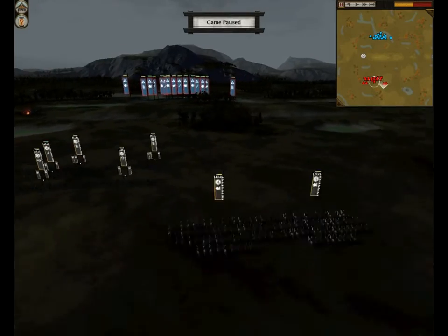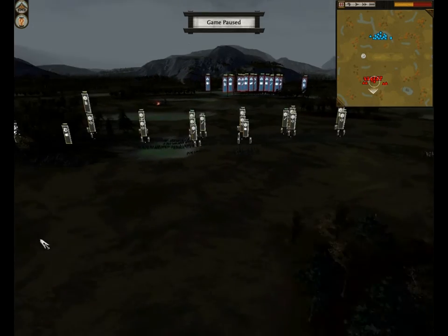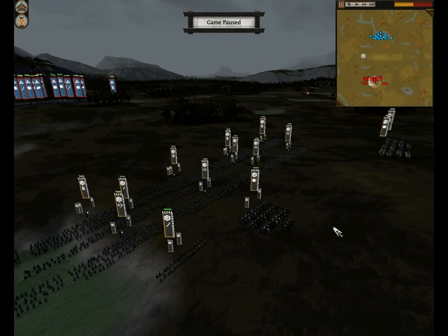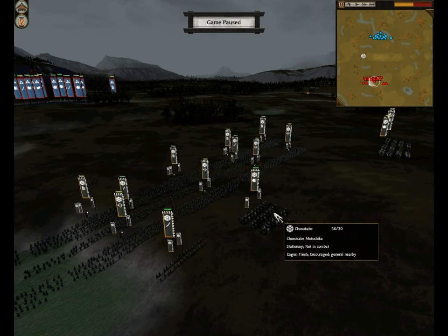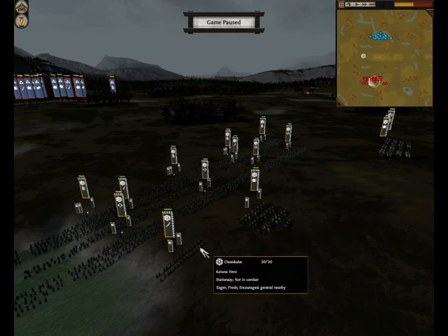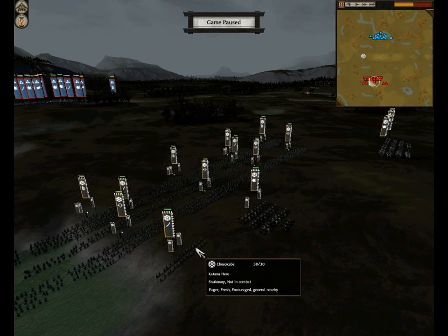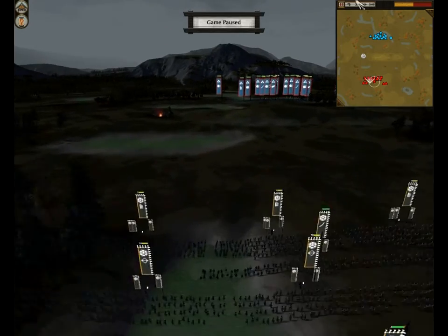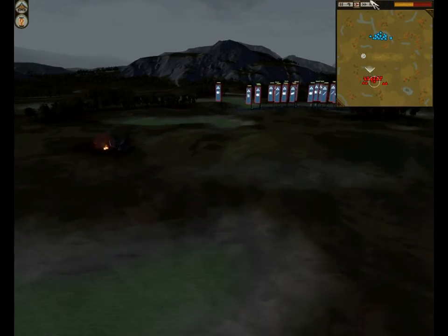I think they've got a little bit of upgrades on them too. On each of my flanks I have 2 units of Yari Cav — they didn't help too much, but you'll see that in a little while. And then I've got Chosokabe Motochika, the army general, and a unit of Katana Heroes. Let's unpause and go take a look at the Prussian Prince's army.